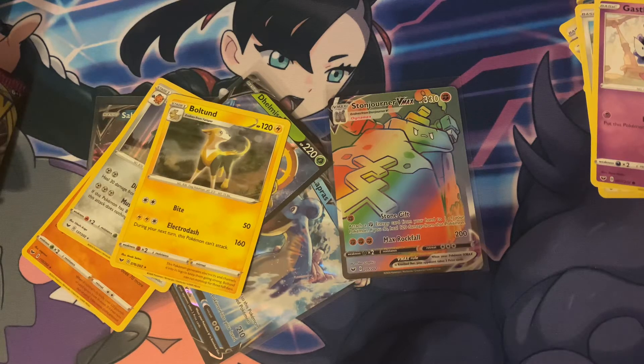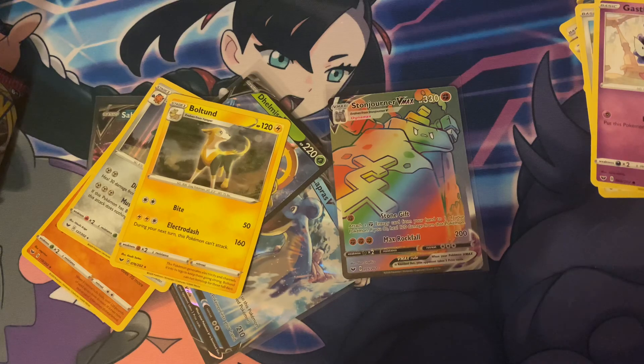Dollar General packs are pretty good for pull rates on the regular boosters, so if you're looking for base set Sword and Shield packs, that's the way to go. If you guessed Stonjourner VMAX hyper rare, you win the Lapras V ultra rare card! Thanks for watching everyone — please like the video, it really helps. Comment below what your favorite card from this set is, and if you haven't already, please subscribe and ring the notification bell so you'll be notified. Thanks for watching — Pokémon Ninja out!